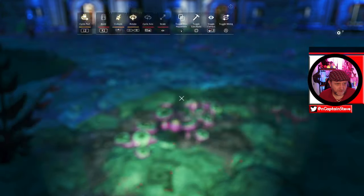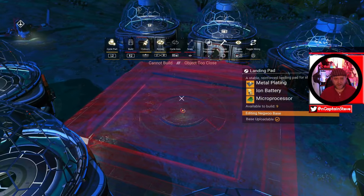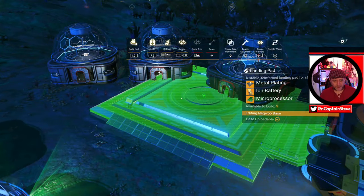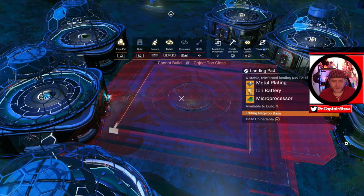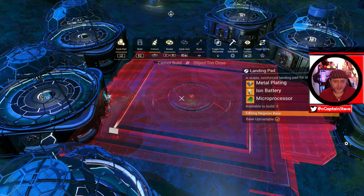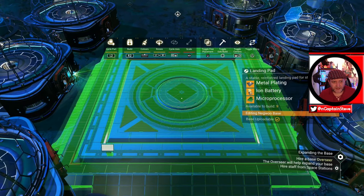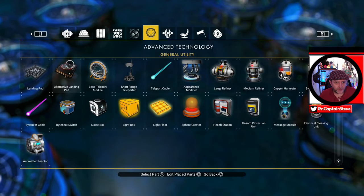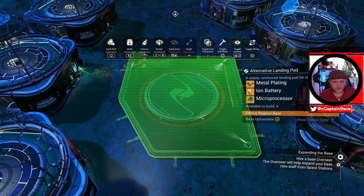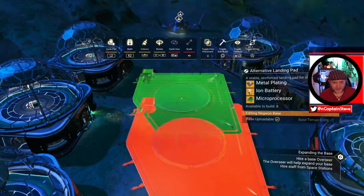Now I'm going to build in camera mode, which I did by pressing in one of the L sticks. You can actually put it in free placement mode — and hopefully I'm going to get a green state right in the middle of all this. Actually that probably takes up too much room, so I'm going to go for the alternative one. This is a lot smaller, a lot more compact, and I think it fits my base a little bit better. I'll slap that there. So now I can land wherever I want.